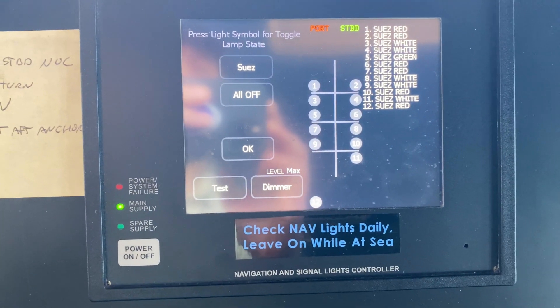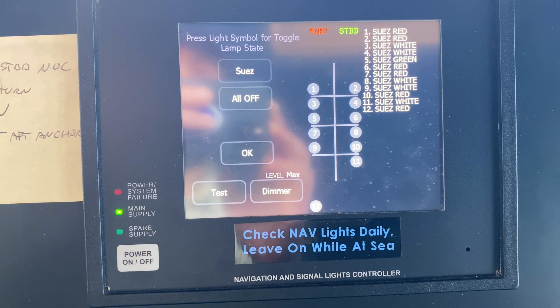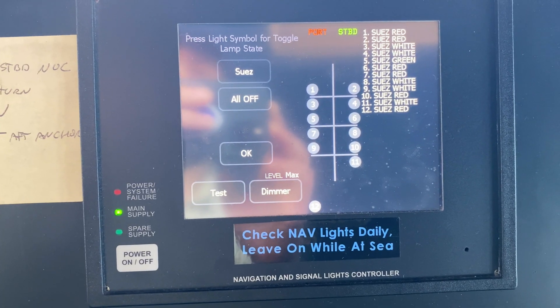This panel also allows you to turn on what we call the Christmas tree, which is a bunch of signal lights up on the masthead. These lights mean different things. For example, when we're in port, we'll turn on one red light, which means we're transferring hazardous cargo.